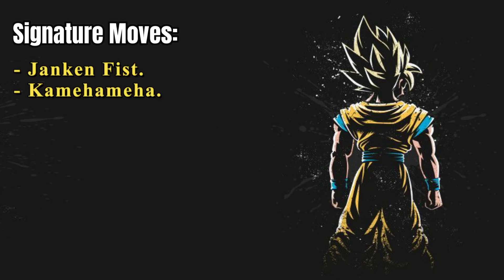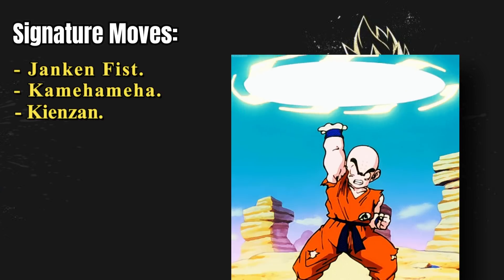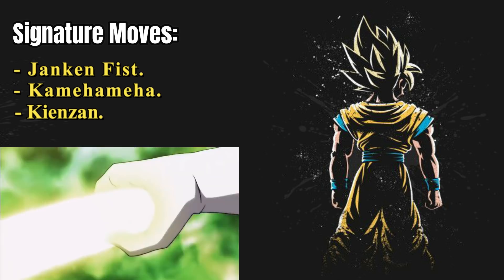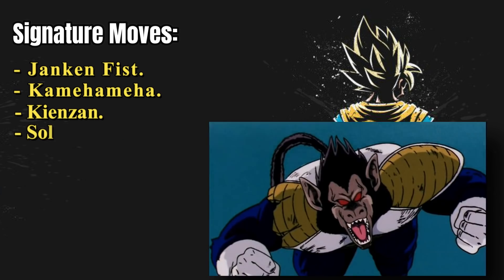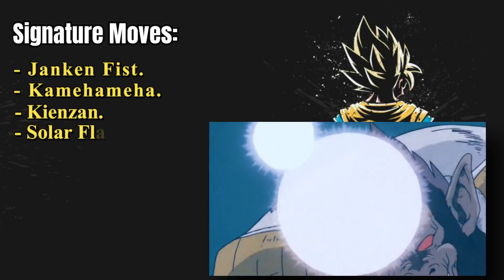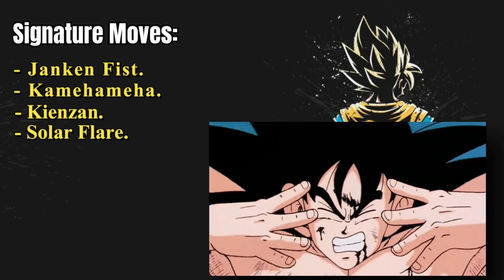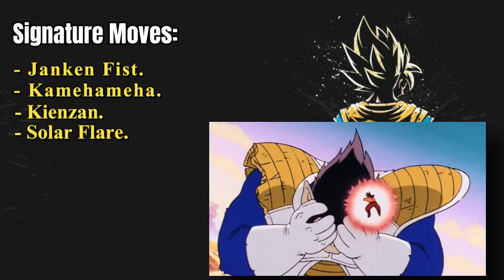Another move which has little variation and isn't used often enough is the Destructo Disc, or the Kienzan — a move originally developed by Krillin. While it lacks accuracy, it has the ability to seemingly cut through anything. Another move learned from a comrade is the Solar Flare — although used mostly for defensive purposes, it's incredibly useful as it uses the sun to blind an enemy, giving Goku different avenues to attack. This was seen when he used the Solar Flare against Great Ape Vegeta to buy time to charge the Spirit Bomb.